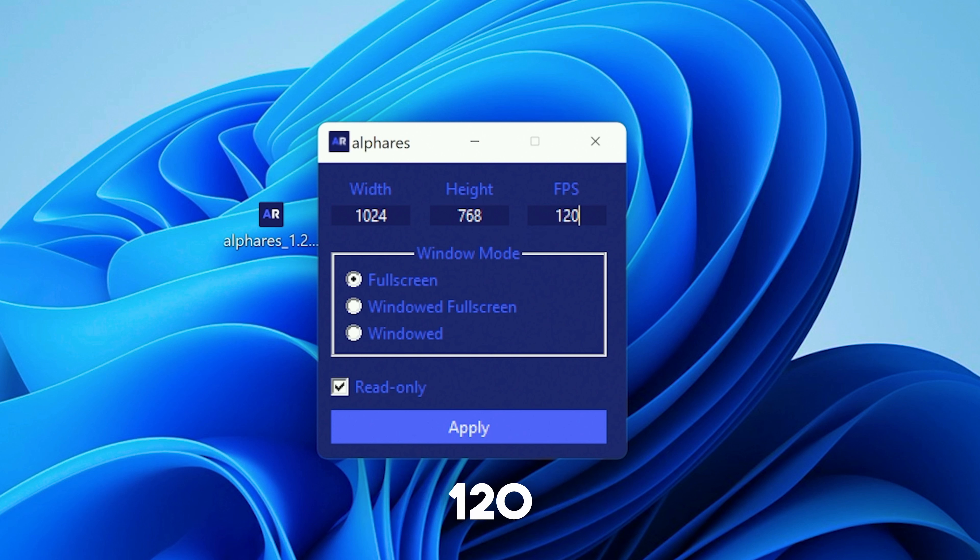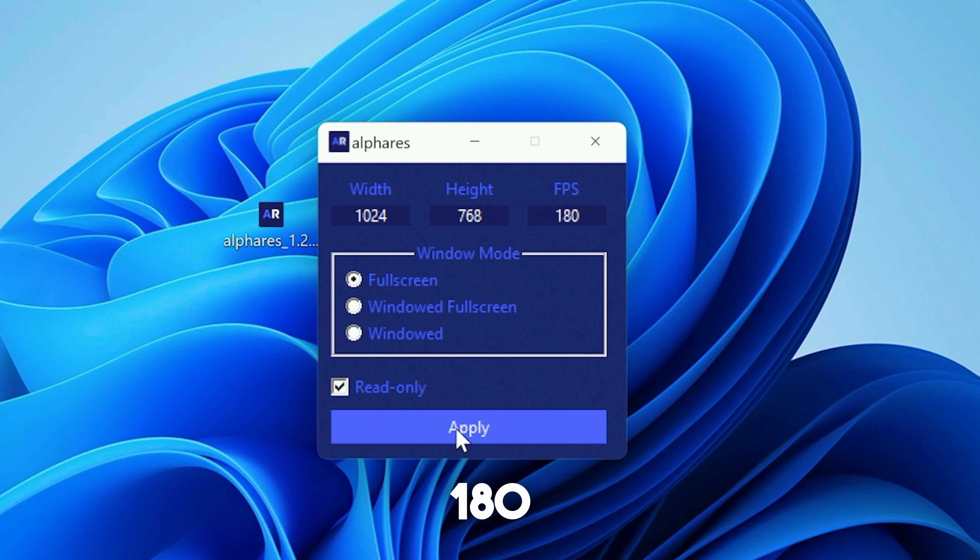For your FPS, you can lock it between 120 and 180 FPS depending on how strong your current PC build is. Usually I would lock it to 120 FPS, but since we want to see how much we can get maximum on this build, I'm gonna keep it at 180 and click Apply.